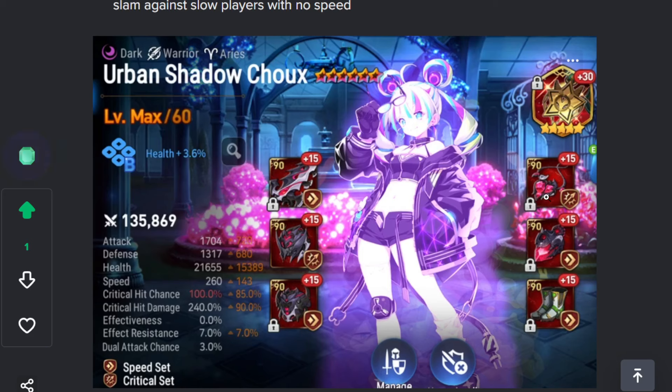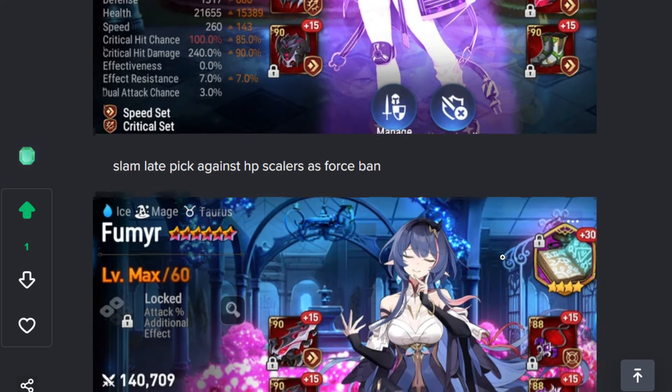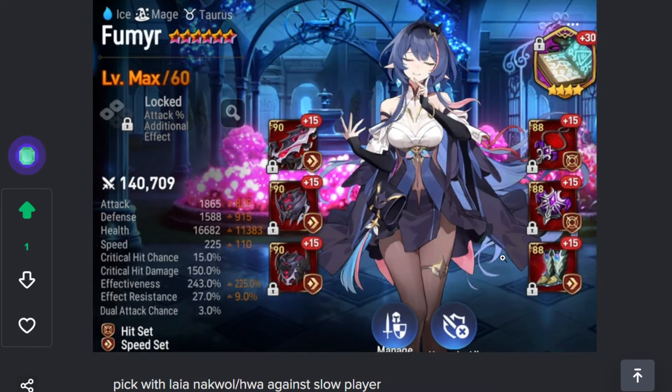Shu — I'm not a fan. My Shu is on the lower end of things: 260 speed, 240 to 260 is the typical speed range, crit damage neck, and then whatever stats you can get. Nothing special for me, I don't like her.